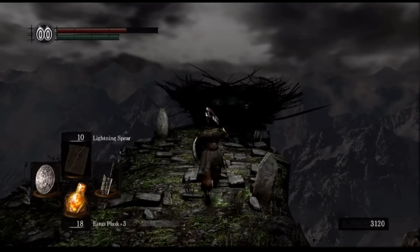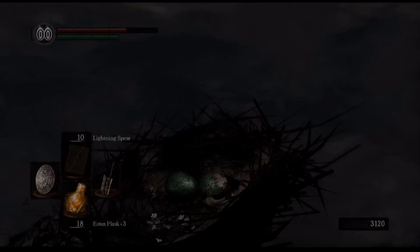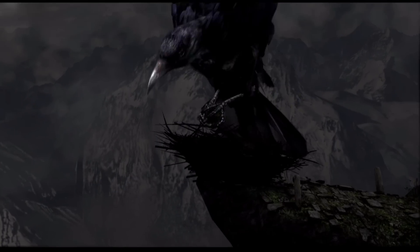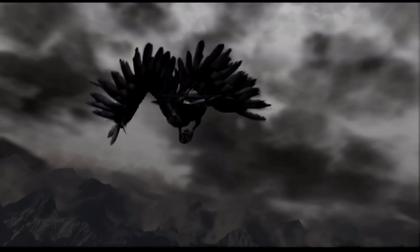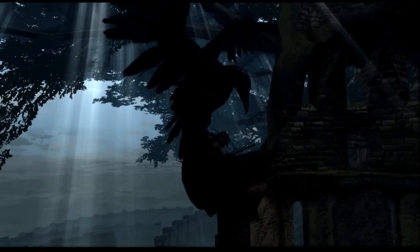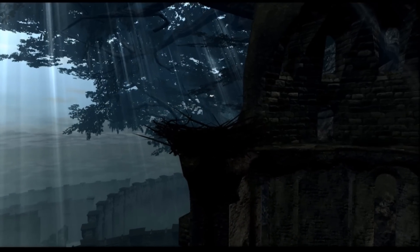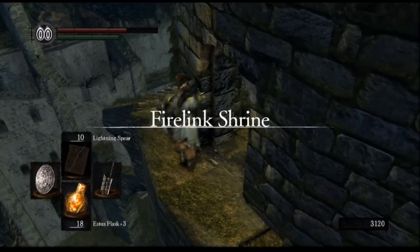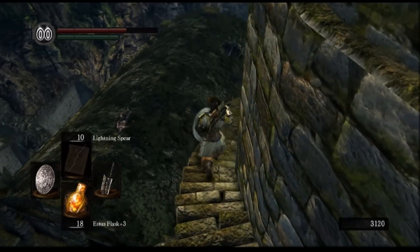The other things we missed — for the Pyromancy Flame you get a red titanite chunk. But if you ascend it, get it to plus 15, Quelana can create an Ascended Pyromancy Flame. If you trade an Ascended Pyromancy Flame, you get a red titanite slab, which is used to get Fire and Chaos imbued weaponry to plus 10 or plus 5 depending on which path you go.